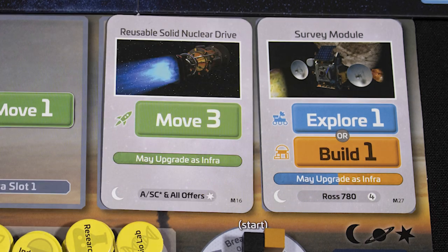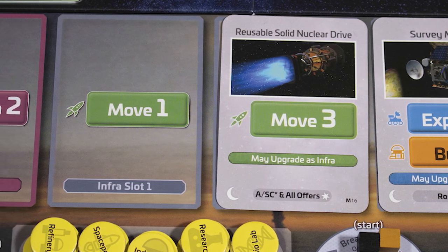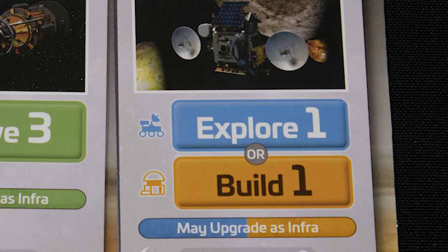Any card that says 'may upgrade as infra' may be added to one of your infra slots, and you may replace cards in those slots as well. The move action allows you to move one of your teams from base to a site within range. We have four move here, and it costs two to leave Earth's gravity, one to go to the Moon, and one to land.